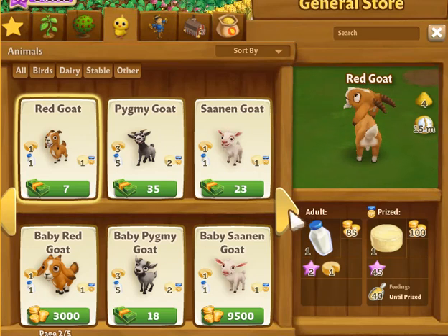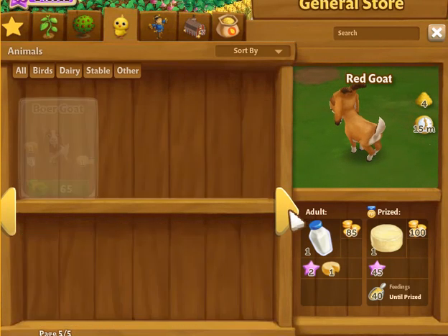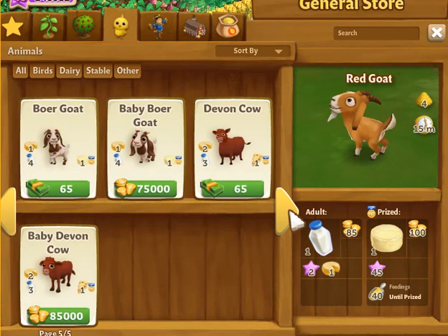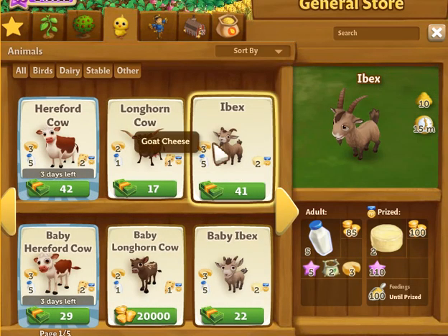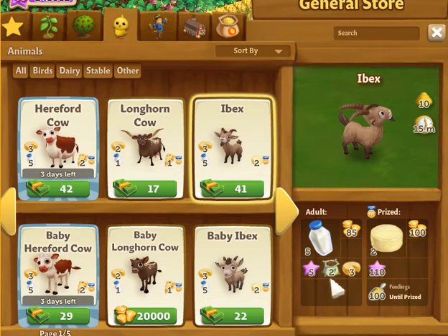Let me show you another goat here — the ibex. Normally you get three cheese, five milk, and two fertilizer on a consistent basis before it becomes prize, once it becomes adult.